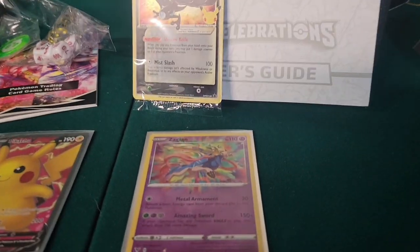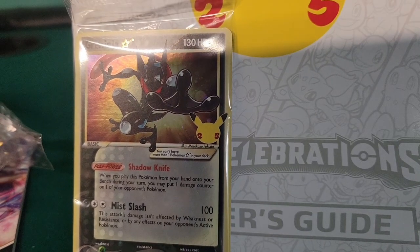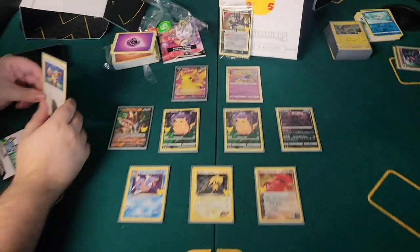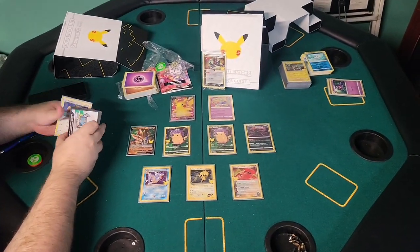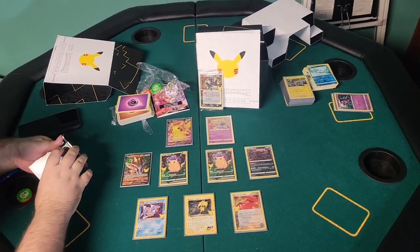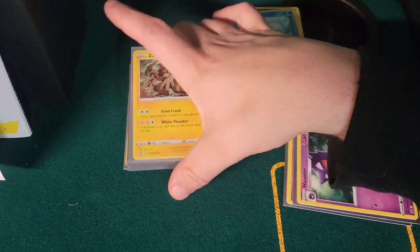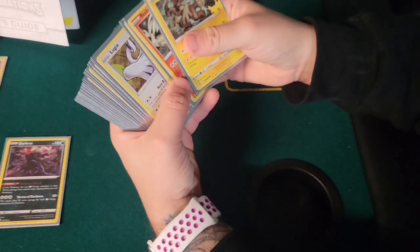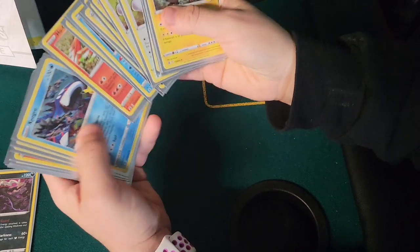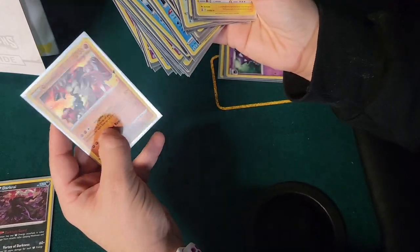And of course the promo Greninja! Overall - not bad pulls. It's a shame I didn't get the Charizard, Blastoise, or Venusaur. And then we got the stack of Reshiram, Lugia, Ho-Oh, Mew, Kyogre - I think there was another Groudon in there too. Oh wait, that's Kyogre - damn.